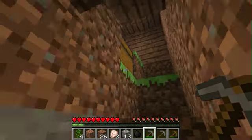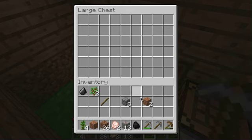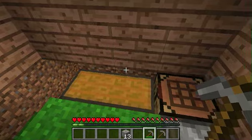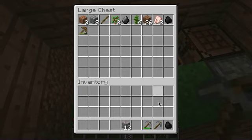I better go start smelting. Let me go make some more charcoal. I will organize later on — just gonna throw this in here for now. The more we have, the better off we are.